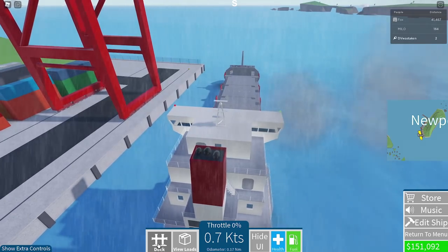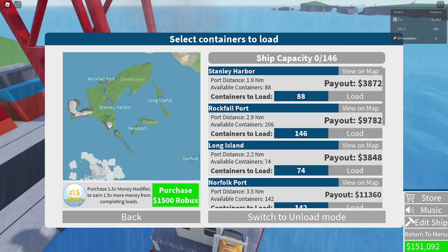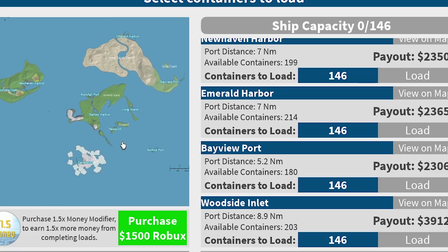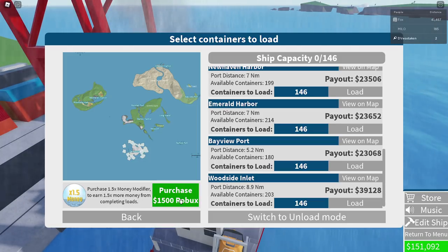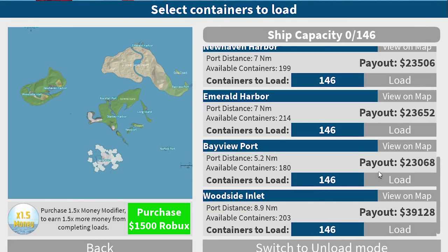Let's dock it. I like that you don't have to be spot-on with the docking. Manage cargo. Let's do from Stanley to Long Island — that should be good, it's $3,800. Wait, what's the most payout? Going to Woodside? That is a long, long, long journey but it's a good payout. Look at that — $39,000. And you can get the money modifier, which we're not going to get. Let's do that. Let's do it like a real job.